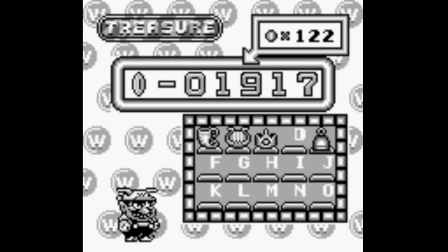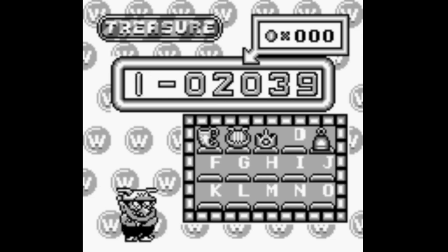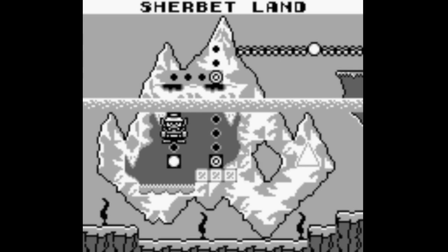122 coins — that's a pretty decent haul. And we picked up... I don't know what that thing is. Letter E. And this leads to one more single-exit level.